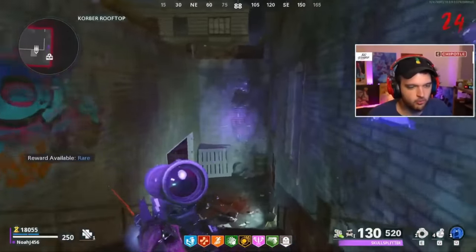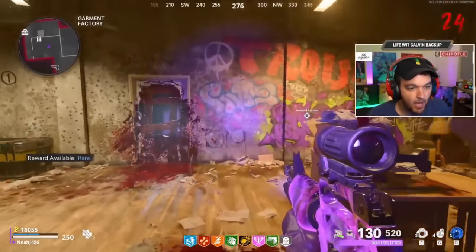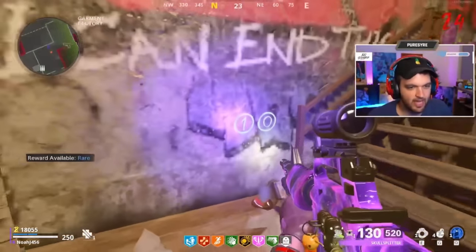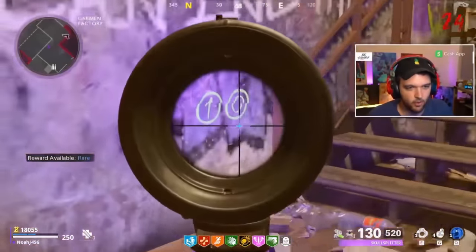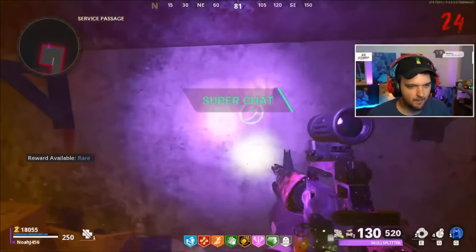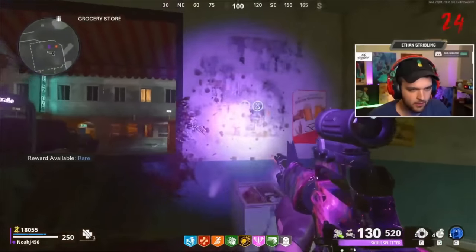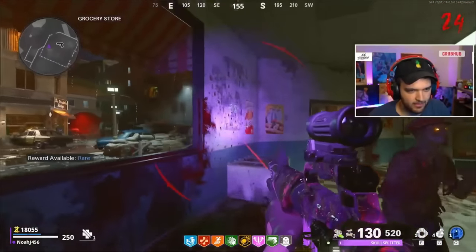Once you have the blacklight, go to each of three locations. The marked spots on the wall are always in the same place, but the actual numbers are random each game. Shine the blacklight on all the walls until your numbers light up — they only appear with the blacklight activated. Make sure you press 5 on the keyboard or up on the D-pad to turn it on. In my game: dial one is 10, dial two is 03, and dial three is 18.